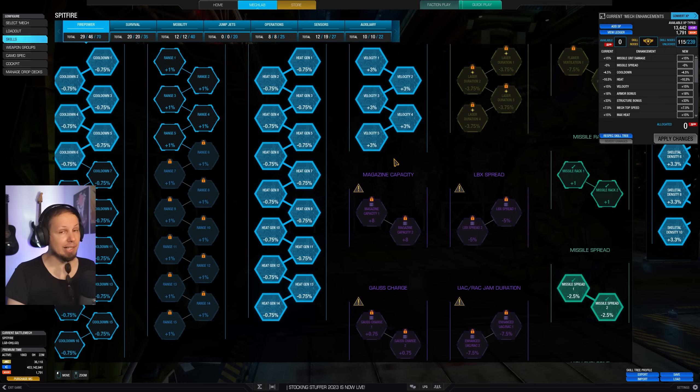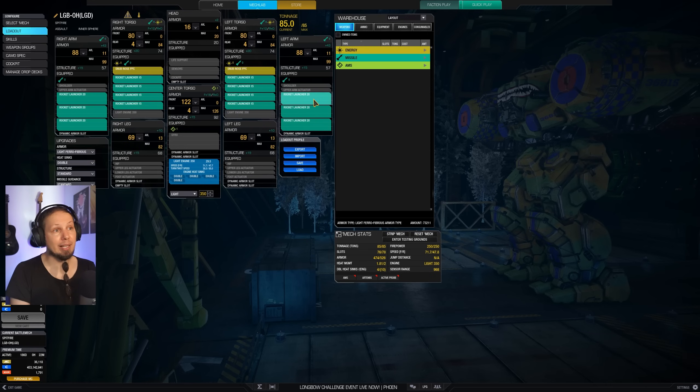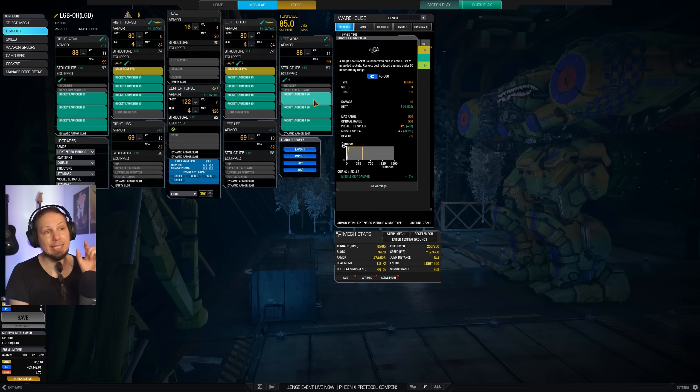Ideally you go for big mechs that have big hit boxes because our missiles spread, and you want to be a little bit closer to the enemy — but not too close, because rockets have a dead zone. As you can see in the diagram, there's a little gap where you deal zero damage. You need to be beyond around 60 meters or so.